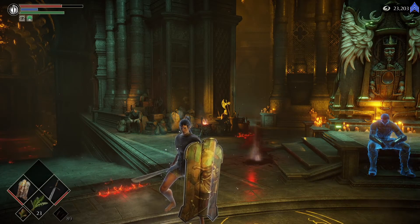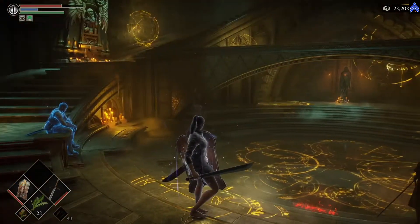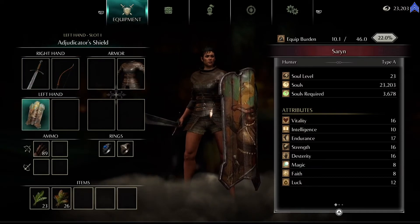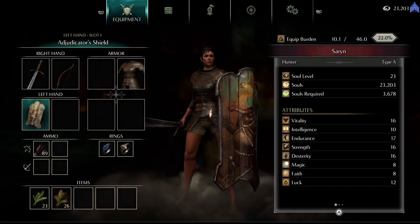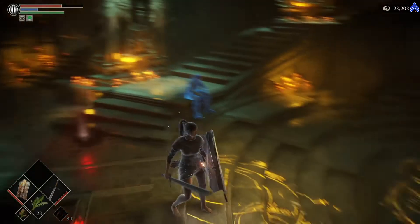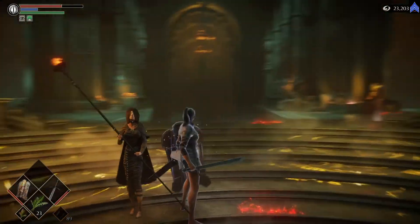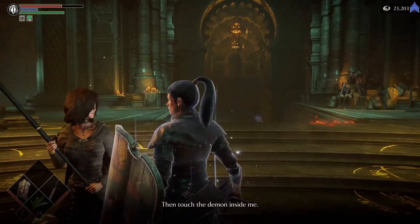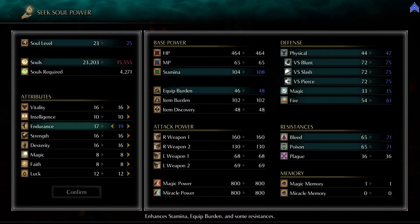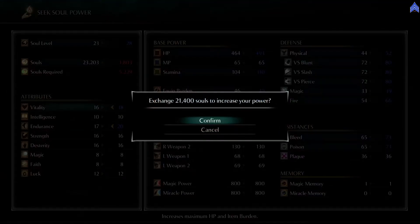Hello boys and girls. We are back for another episode of Demon's Souls Remake here on the PlayStation 5. Since last time I've updated my inventory a little bit. I have the compound longbow, the crescent falchion plus one, and the adjudicator shield. Currently we are only wearing leather armor on top. I popped all of my souls that I had in storage, except for obviously the souls from defeating bosses. We're going to need to get vitality and endurance up — that's kind of important.